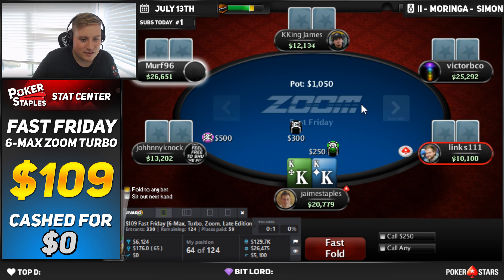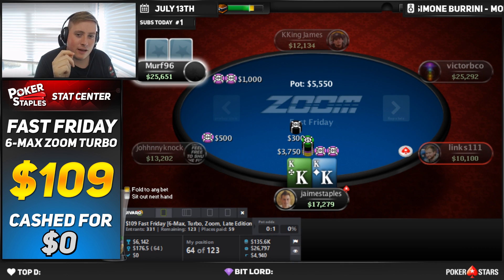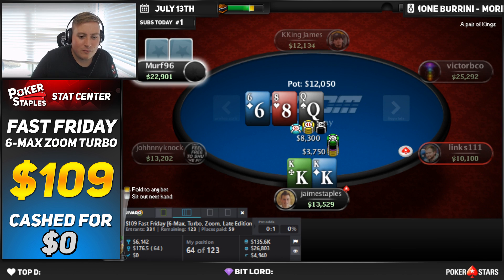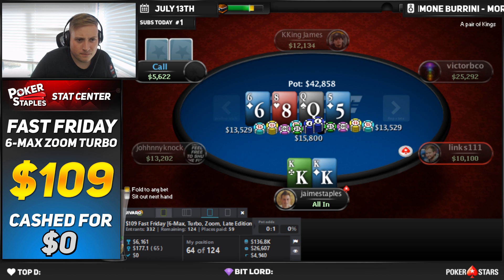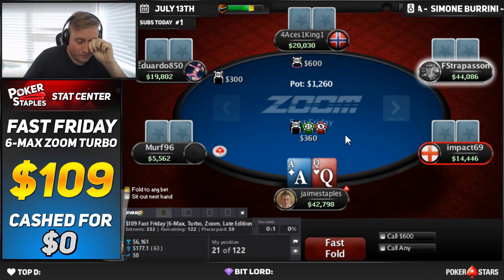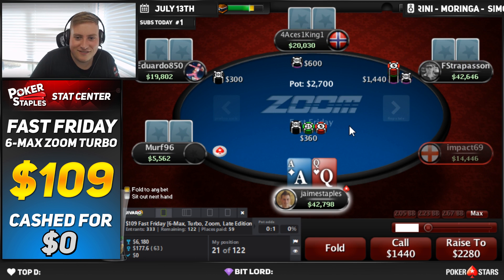Pocket Kings here, man — this is big. 37.50 to go. I called Ace-King when he shoved and he had 5-5. Just based on how fast he got it in there, it seemed like an Ace-King kind of timing. I'm using Javaro, by the way. Bet call and now it's just a shove on the turn — they're Kings. Murph has Ace-Queen. Let's go, you guys! Almost 43k now. We're in a great spot: 21 of 122. Maybe we just win the Fast Friday.